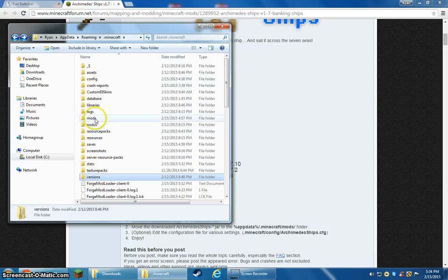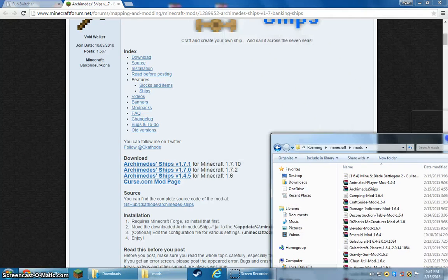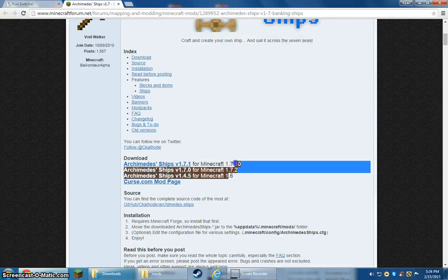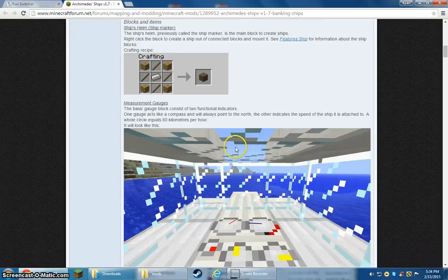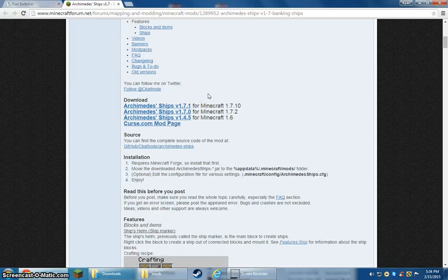The compatible Forge versions are 1.6.2, 1.7.2, and 1.7.10. So you need one of those versions of Forge installed. If you have 1.7.10 Forge, click the light blue download link — not the dark blue ones. If you have 1.7.2 do that one, and if it's 1.6.2 or 1.6.4, do that one.